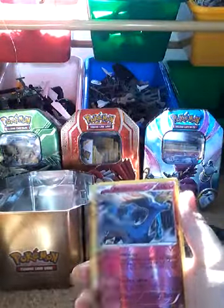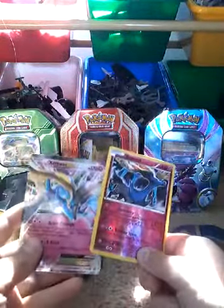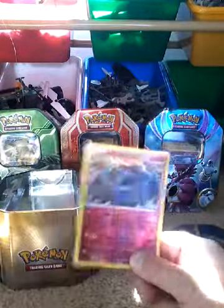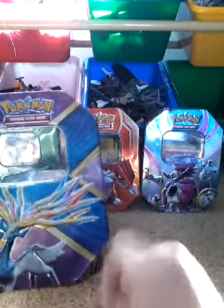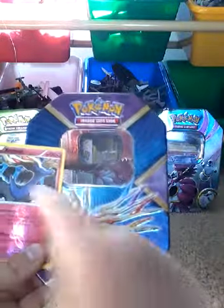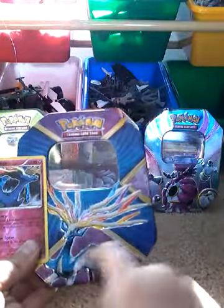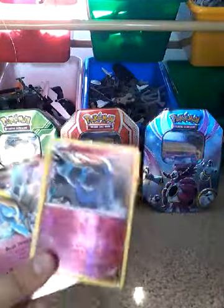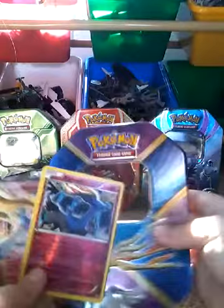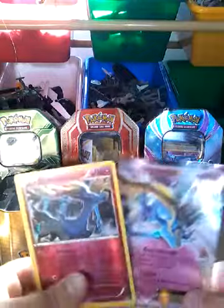Xerneas — oh my god, we pulled the Xerneas EX! I want to show you what I've been telling you. Do you see how the black on Xerneas here is different from this one because it's gray? And you can see the same thing on Xerneas here if you look down below — actually, it's white down there. So all of these ones are different. Comment down below what you think is the real color.